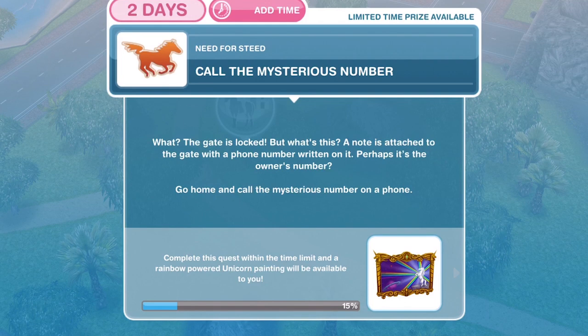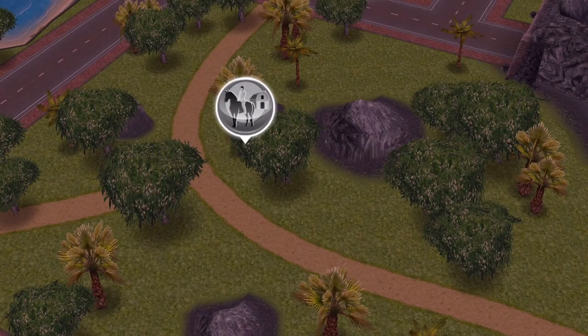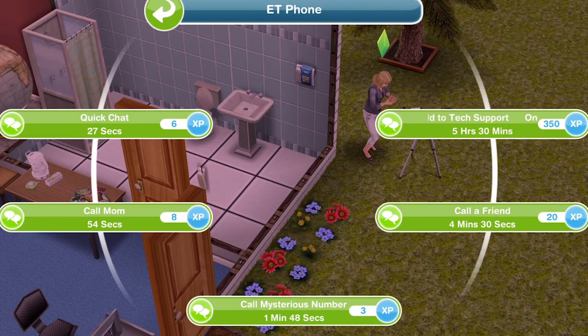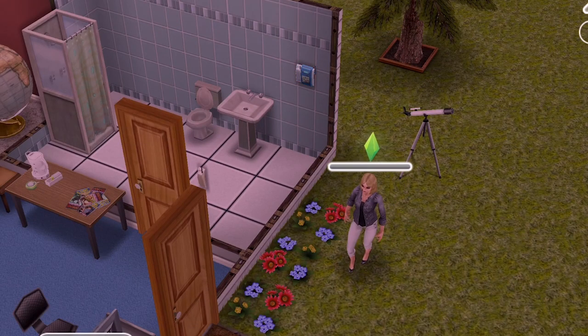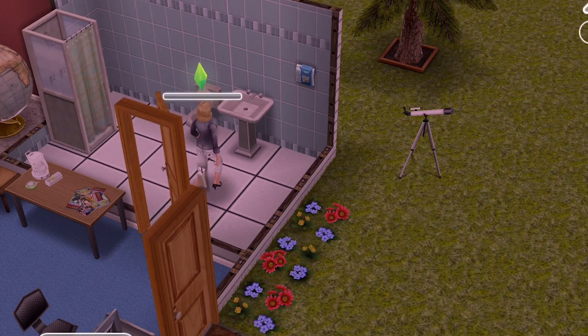The next thing we need to do is call the mysterious number. The gate is locked, but there's a note attached to it with a phone number — perhaps it's the owner's number. Go home and call the mysterious number on a phone. Once at home, find your phone and call the mysterious number for 1 minute and 48 seconds.